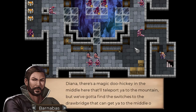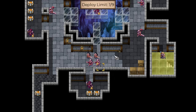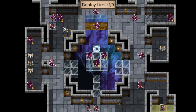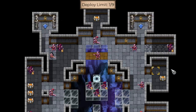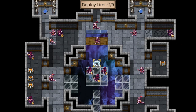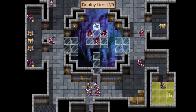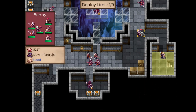There's a magic doohickey in the middle here that'll teleport Diana to the mountain, but we've got to find the switches to the drawbridge to get to the middle of the room. There are one, two switches up there — good to know. There's a lot of people here, and one, two, three, four, five, six, seven, eight treasure chests — so this is where Diana needs to go. Fast units going around this way, slower units going up this way.